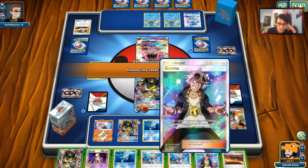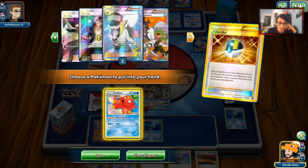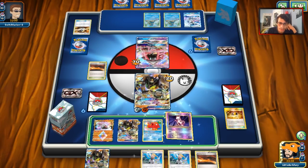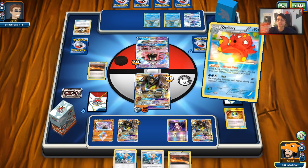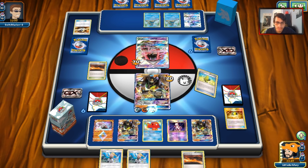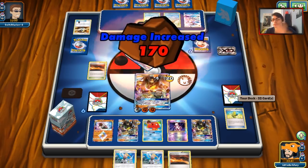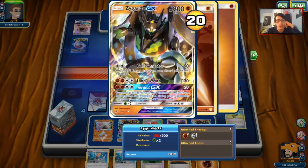We're going to go Guzma Remoraid, grab Octillery, try to draw some energy. We'll do Abyssal Hand and draw two cards. We don't have the greatest hand but now we can start the Verdict Lock. If he plays Shadow Stitching with Greninja he can attack me that way, but we Verdict next turn and we're good. So now we've got the lock going. Guzma is still a thing, but Glaceon at 200 HP is kind of tanky — if we find a Choice Band we can knock it out.